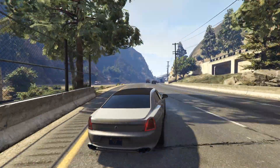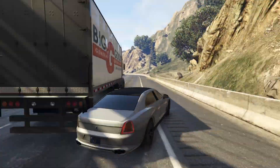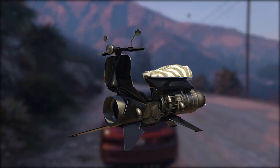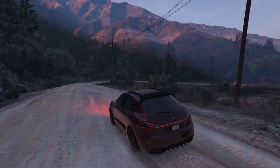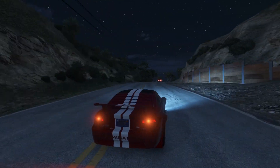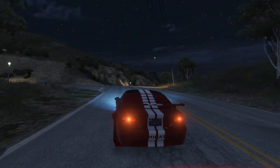Imani Tech cards are a fairly new concept that Rockstar came up with to help players defend against very powerful weaponized vehicles like the Oppressor Mark II. Imani Tech helps to stop lock-ons from missile systems, offers extra armor when getting shot at, and helps to generally beef up the cars you are driving.